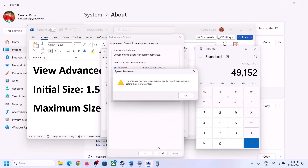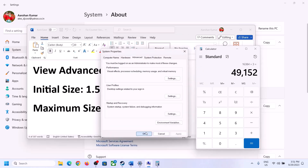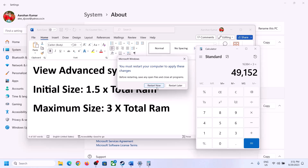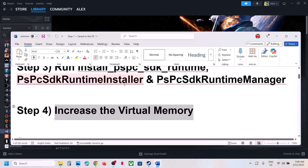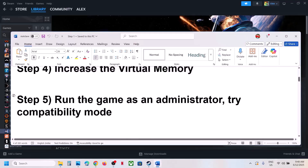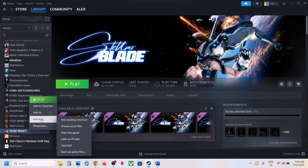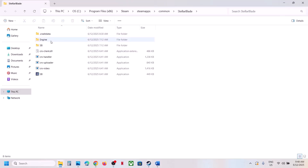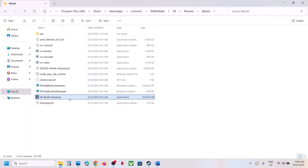Click OK, then Apply, then OK again. Make sure that you restart your computer after this. The next step is to run the game as an administrator from the game installation folder. Instead of launching the game from Steam, go to the game installation folder, open the SB folder, then Binaries, Win64, and find the game EXE file. Double-click it to launch the game from here.